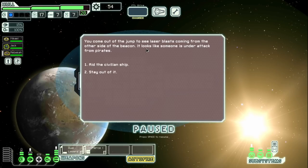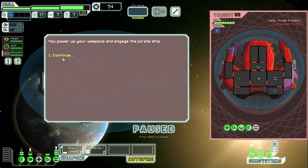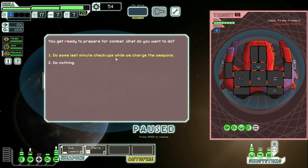This really does feel like FTL 2. Captain's Edition is awesome as well, but it feels like FTL with extra content. This feels like a complete new game. We should probably try to hit the supplies — free stuff, guaranteed, good event. You come out of the jump to see laser blasts from the other side of the beacon — looks like someone is under attack from pirates. I'm going to read everything even if they're old events. We'll definitely aid the civilian ship here. You power up your weapons and engage the pirate ship.